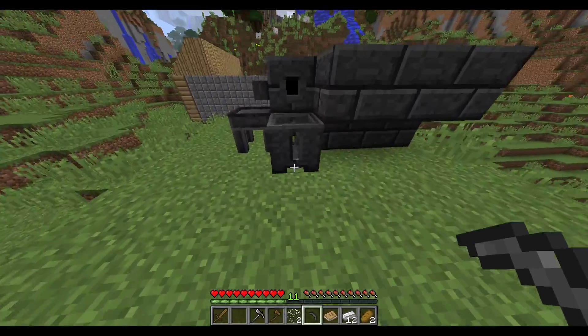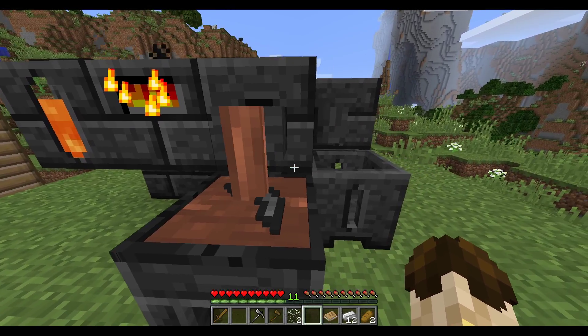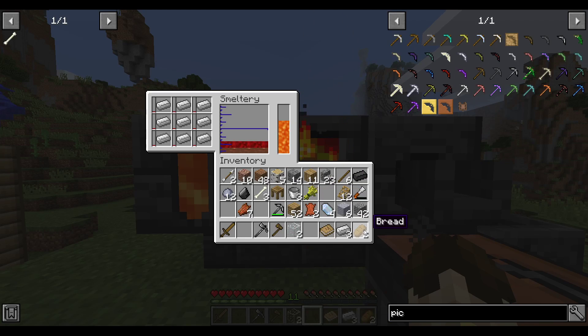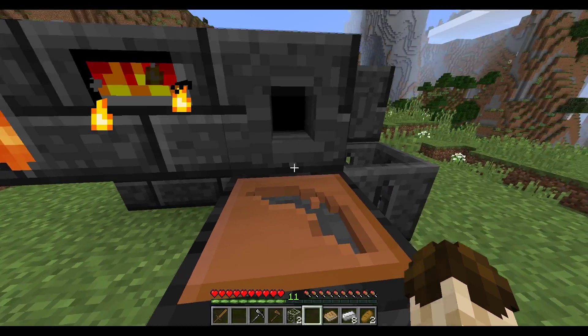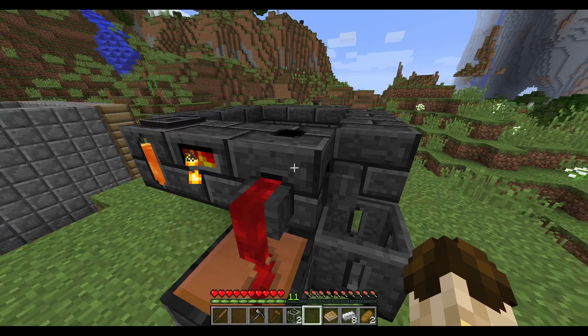We can make a cobblestone pickaxe head. Put it there. We got clay on the bottom. Put it in there. We'll also set more iron to smelt. It's only smelt that much more. I don't need to have a ton in there, but we can now put iron on the bottom and put it in.